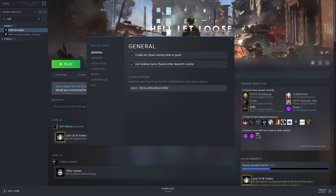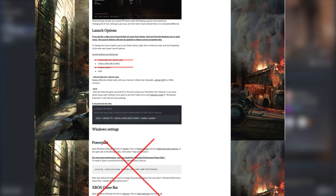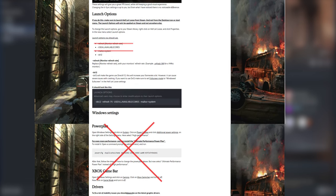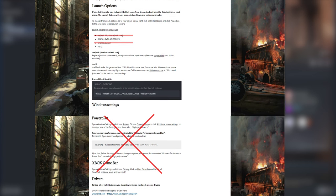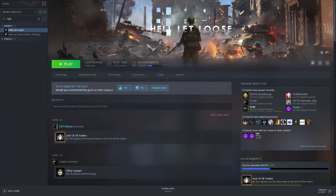Other launch options that you see, like refresh or malloc equals system, won't do much for you and it's basically a red herring, so no need to apply those. Also, videos suggesting to change your power plan to high performance — I can't emphasize that enough — it does not increase your FPS, it only increases your power consumption.